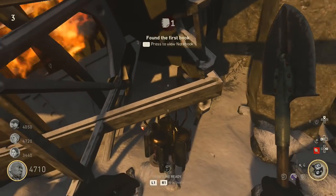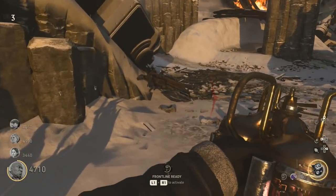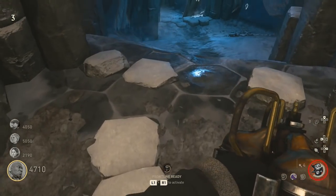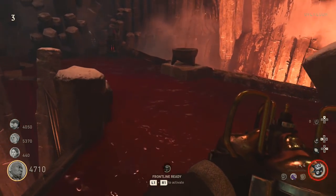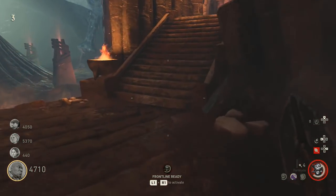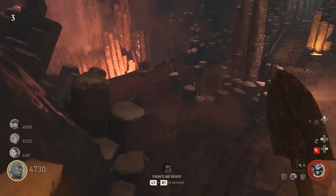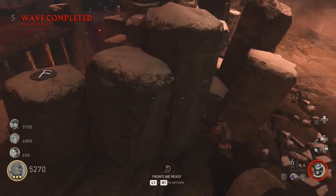The next step is to head back to spawn where you can find an Uberschnal — one of the batteries we've seen throughout the World War 2 season. Pick it up and run it back down to the bridge; you'll move pretty slowly because it's a heavy item. Once you get to the bridge, place it into the cauldron, at which point you can begin to charge it with salts. It takes roughly 15 to 20 kills and is quick to do at a low round.